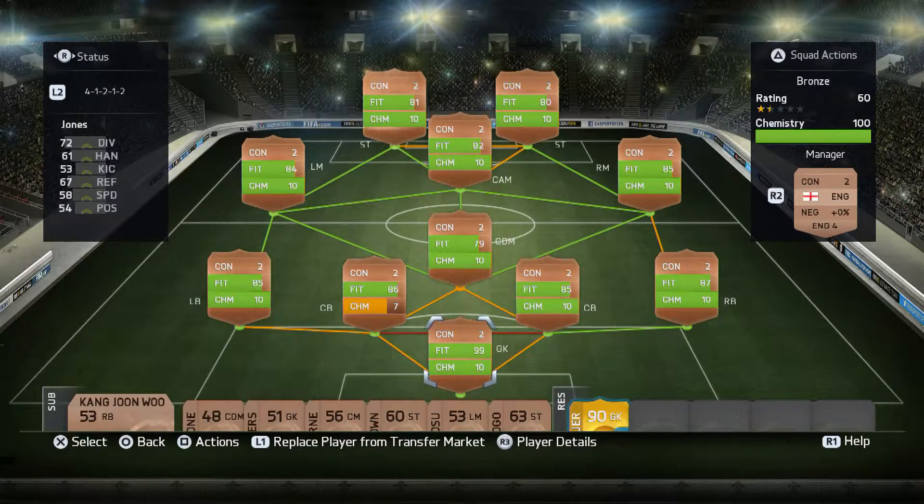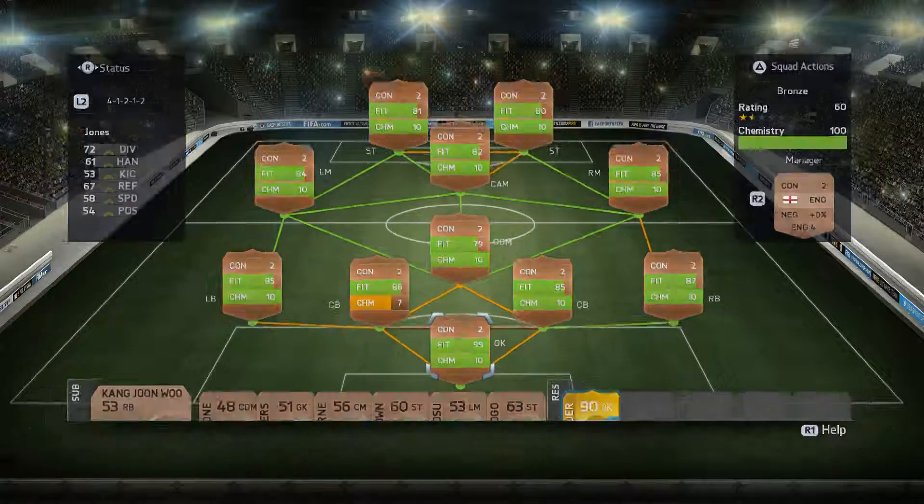Hey, how's it going YouTube, this is Perker Twatter here, welcome to another squad builder. This time around it's a 4-1-2-1-2 English bronze side built around massive pace on the wings and huge physical presence up front, as well as a very pacey CAM.